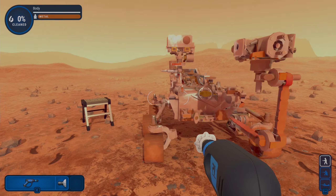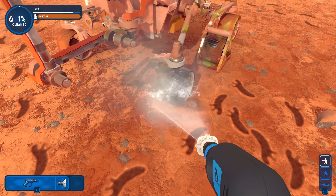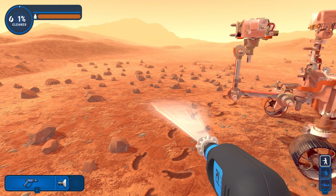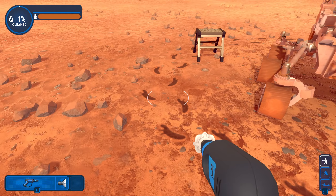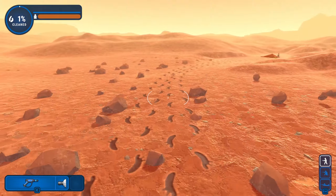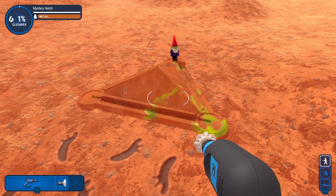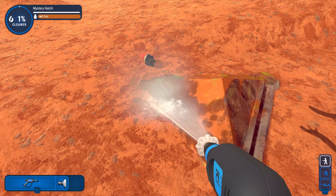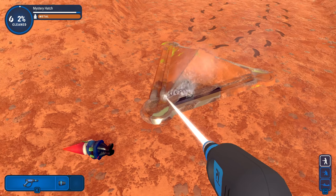Oh yeah, we're on Mars baby - look at this! What the hell's wrong with my feet, is that me? I'm not even human. Wait, what the hell is this? What the hell is this gnome doing over here? It's a little green Martian gnome - whoa, this is really dirty.